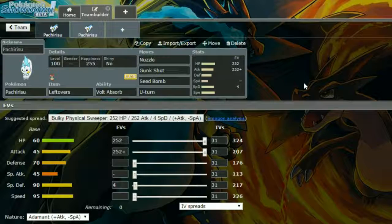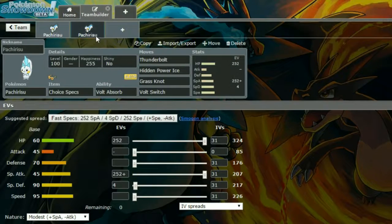The second set is a Choice Specs set. You kind of need something on it to really threaten opposing mons. It's not going to be getting any one-hit KOs unless it's against something like a Magikarp, but Choice Specs gives it some real power.